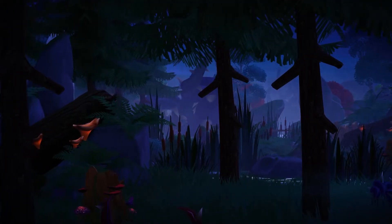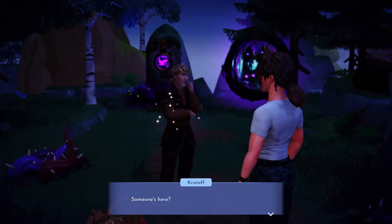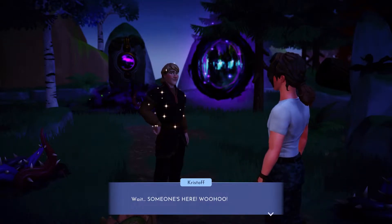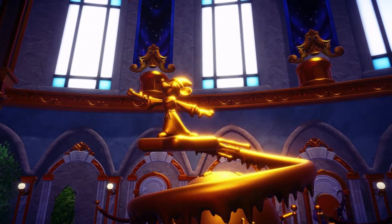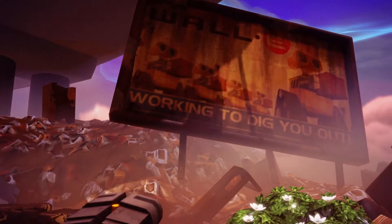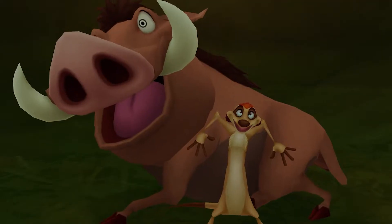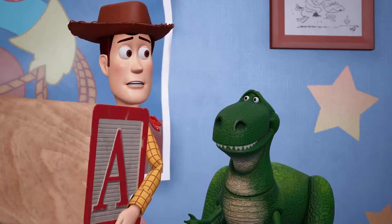The world of Dreamlight Valley is pretty large with multiple biomes to unlock and characters to meet from the get-go, but there's huge potential for the game to grow as it proceeds through early access and beyond. Developer Gameloft has already confirmed that new content will be released as part of free updates, including new narrative content, new Disney and Pixar realms to explore, and more characters to interact with. The first two early access updates will feature substantial content focusing on The Lion King and Toy Story — two of my favourite films — so thanks Gameloft.